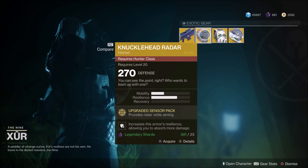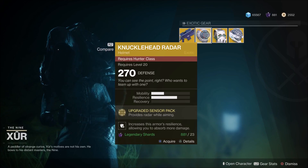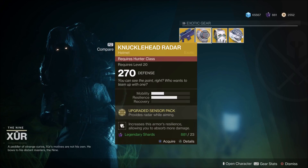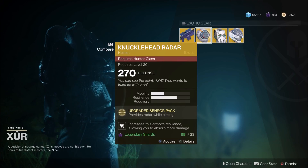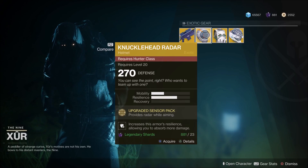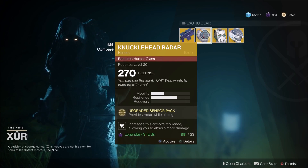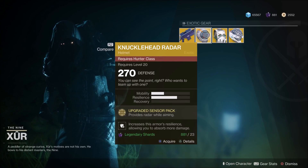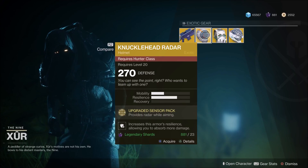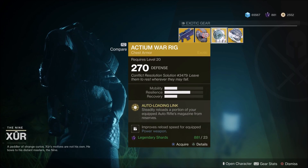Next we have Knucklehead Radar — provides radar while aiming. This pretty much provides you with the same perks as the Mider. It's very good for PvP, and if you're one of those few people that isn't using a Mider or is sick of everyone else using one, this is the go-to headpiece. However, losing the Foe Tracer might just be too much of a sacrifice, but the option is there.